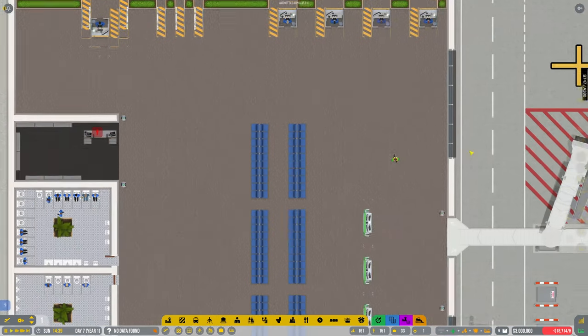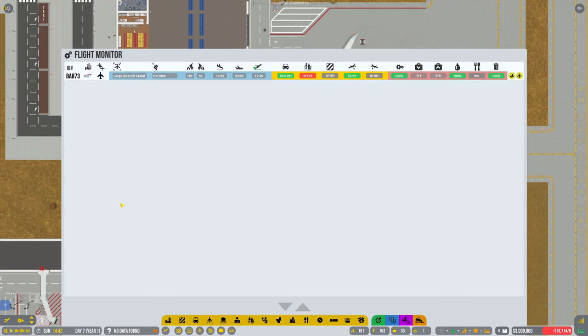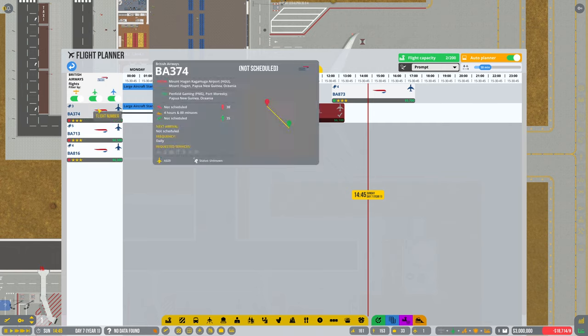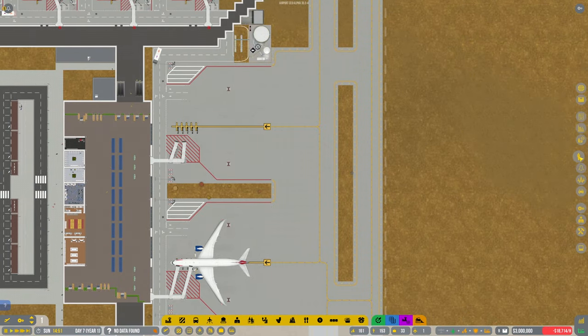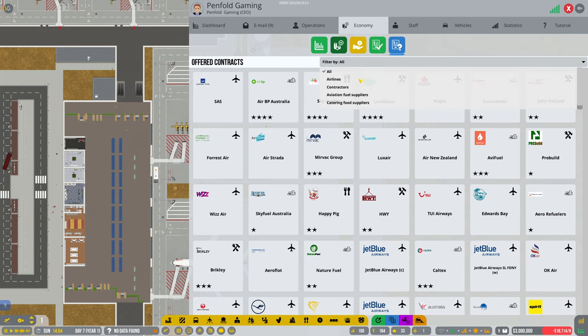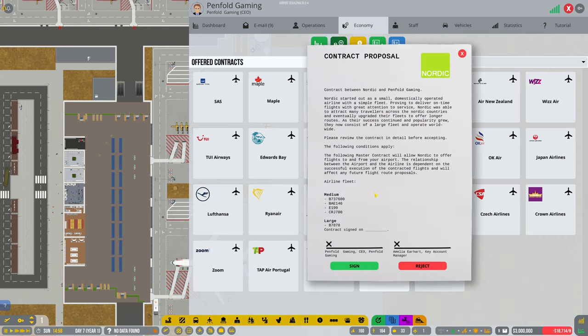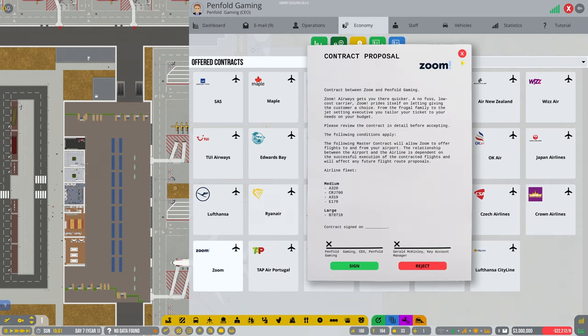At the moment we've only got two contracts in place — British Airways and Emirates. Let's have a look at what Monday's going to look like — it's pretty much the same because we are only limited to large planes. Let's go back into our contracts, filter by airlines, and see what other large ones there are. I'm just wondering if there's any that have got more than one aircraft type.